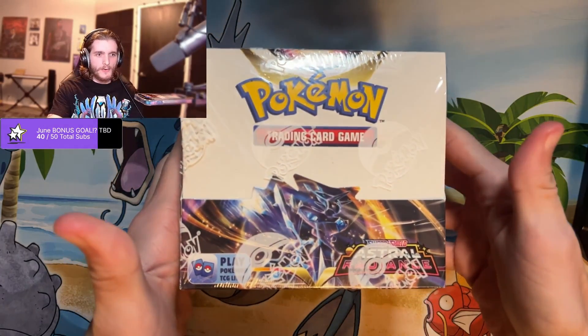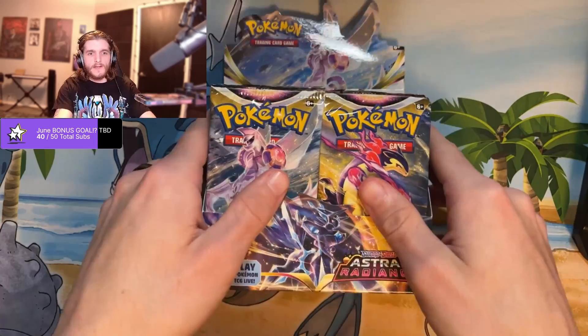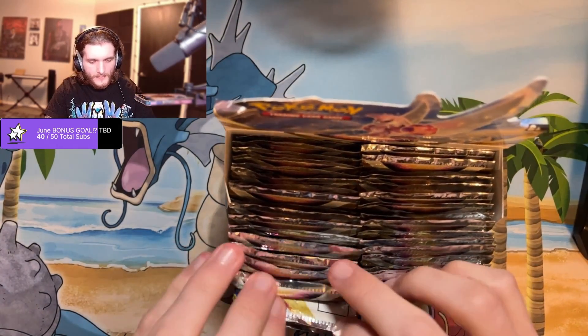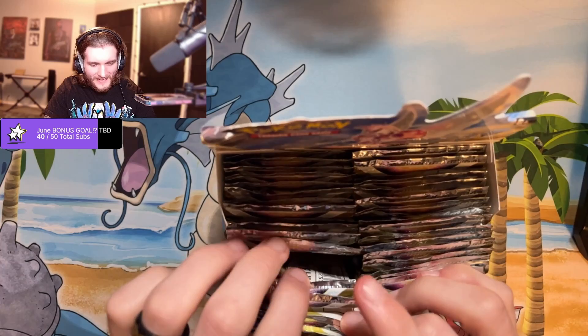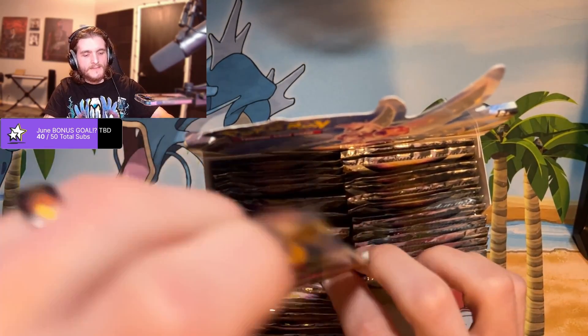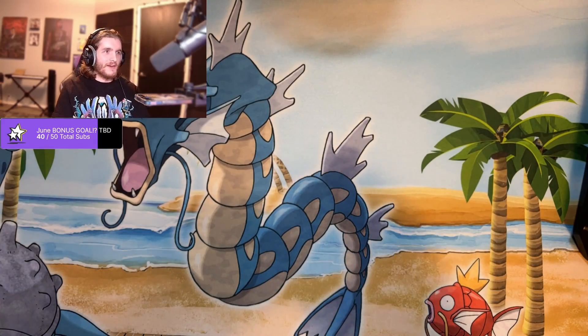All right, let's get into our booster box of Astral Radiance. I've opened one of these so far. We've got the left side: pack 2, 3, 4, 5, 6, 7 — there's number 8. We'll hit this one first, then we'll hit the right fourth after that.